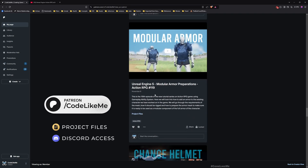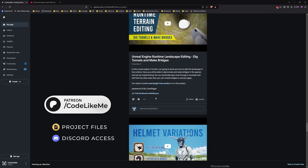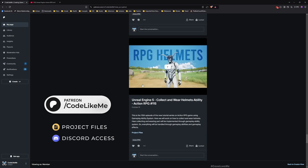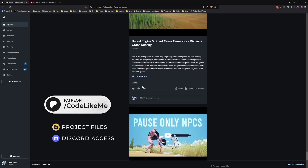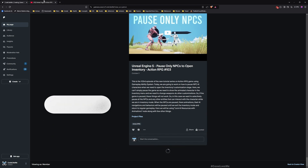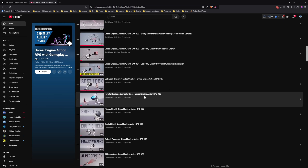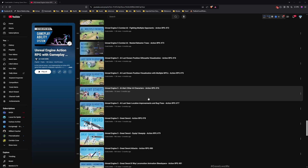Before we get started, let me remind you that you can download the project files for this project and thousands of other projects from the Patreon page. Once you become a member, you can download all the projects I have done. This is part of the Action RPG with Game Ability System series, so you can watch all the episodes — I'll leave a link to the full playlist in the description.